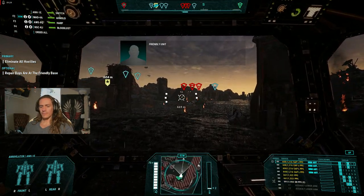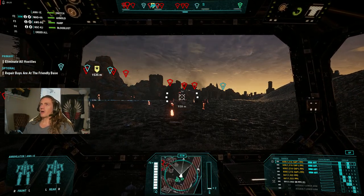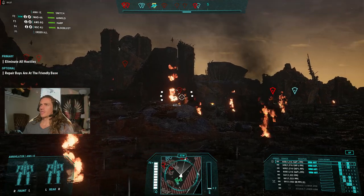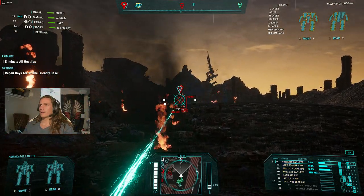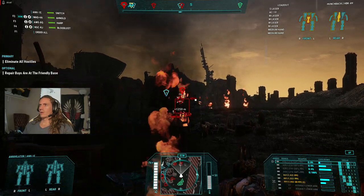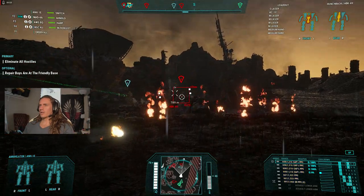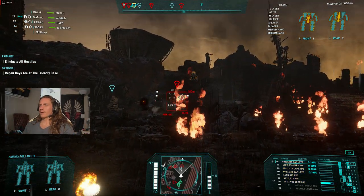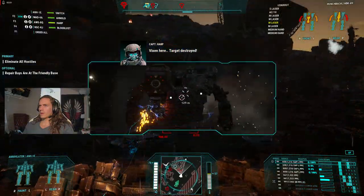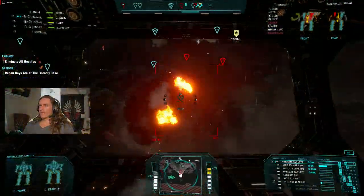Here we go! See you later, guy. All right — you see all those red spots on the map? Those are people we have to murder, and they're gonna be catching PPCs from the team. I only have a few in here but you know, got a clan PPC right there. We're overheating — I don't feel a thing.